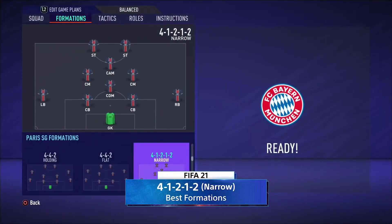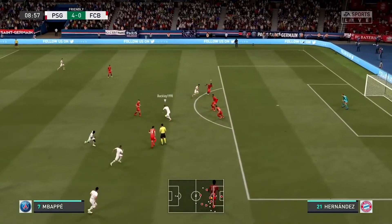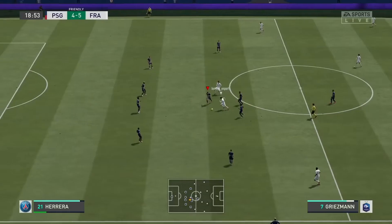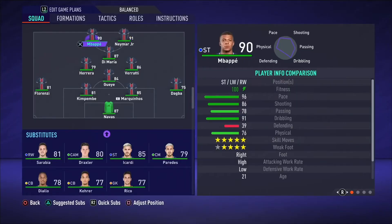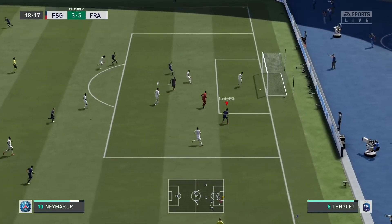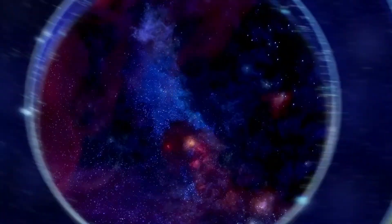Let's look at the second variation of the 4-1-2-1-2. This is what people like to call the diamond, and it's a diamond in the rough in FIFA 21. If you're a fan of Tiki Taka, this is the formation for you. It allows quick and easy passing from your centre midfielders to your CDM to your central attacking midfielder. We're always working in triangles in the 4-1-2-1-2. You have two strikers — they're never isolated, they've always got one of them to bounce off of. Attacking FIFA will be coming your way in the diamond.